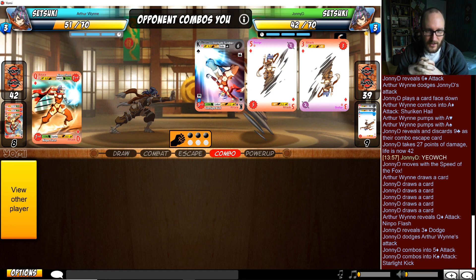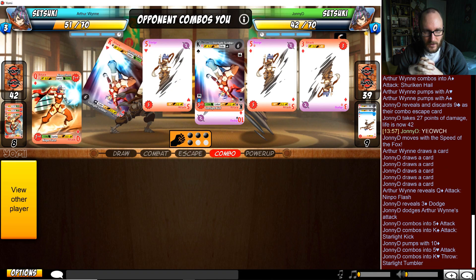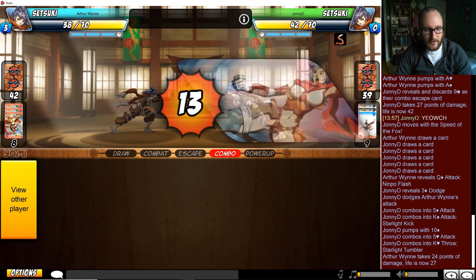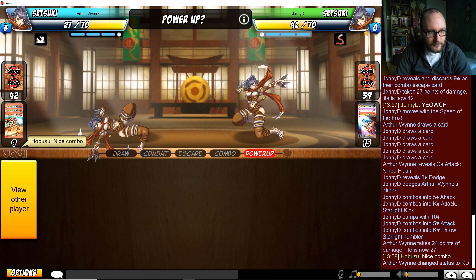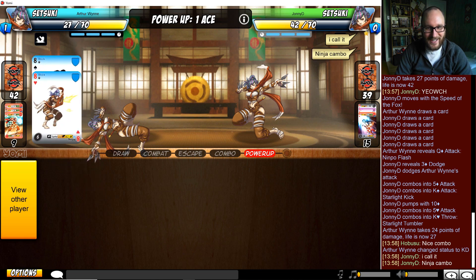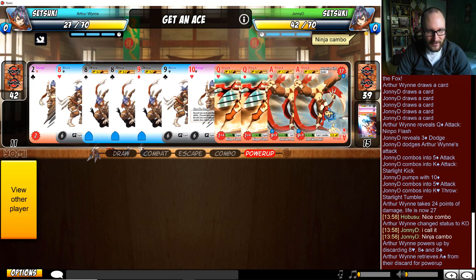Johnny D gets the dodge off, sniffing out the random other queen - or just deciding that dodging is a safer play this turn. Keeps one card in hand, so we can start thinking: is it a seven, is it a queen, is it a joker? But he plays them all. Twenty-four damage is not too bad.